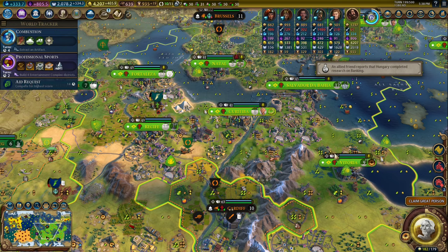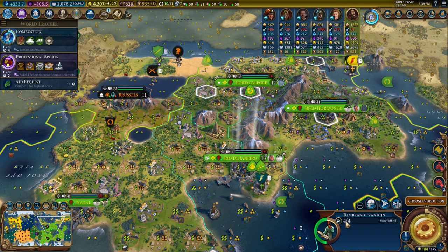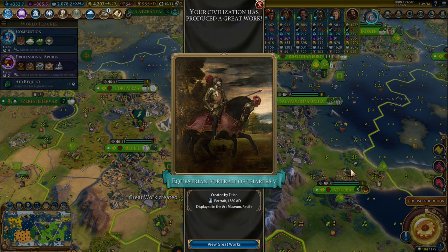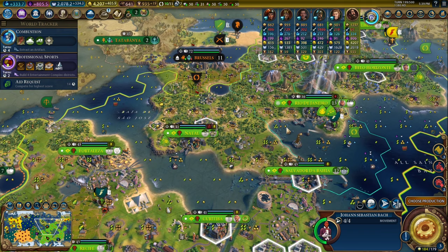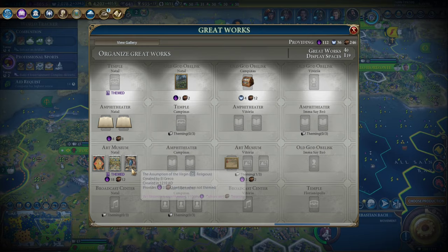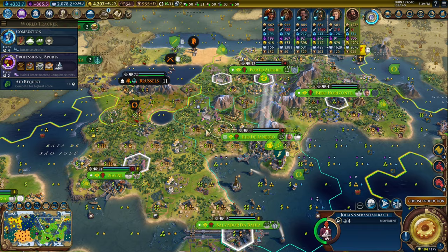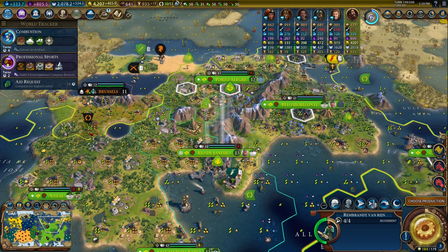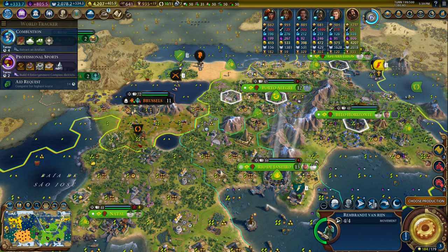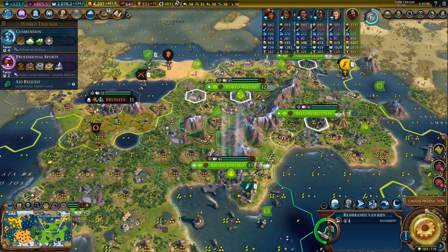Did we ever even get a dark age this game? Maybe we had a classical dark age. Wow — three great people per turn in a single turn. We don't need Adam Smith. There's Rembrandt and Bach. What does Rembrandt do? He does portraits, right? So this is going to be a portrait city. Actually I think Rembrandt's first is a religious work. So we have three themed religious buildings I think. That's a landscape — whatever. I'll just have him go to Porto Alegre. That's fine. Oh, that's not who I wanted. Oh well — we'll do the same thing we usually do. Rembrandt can come to... I don't know, Belo Horizonte. That's not what I wanted to do.